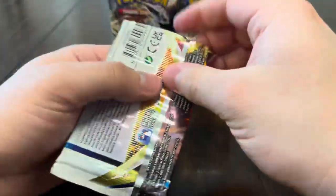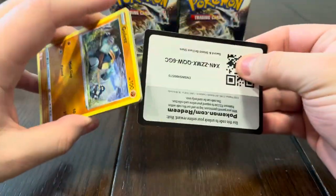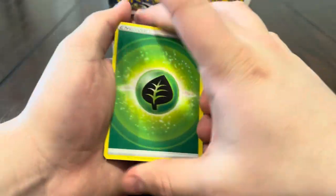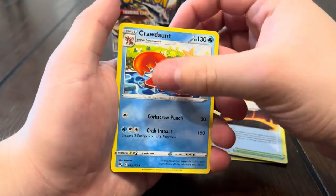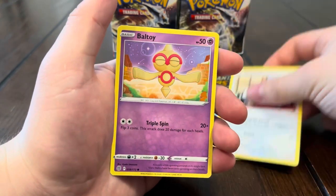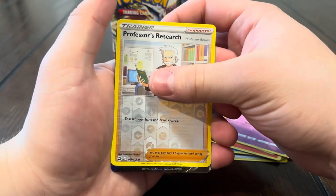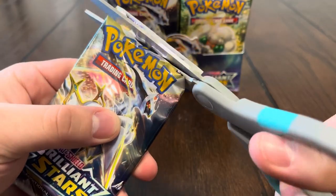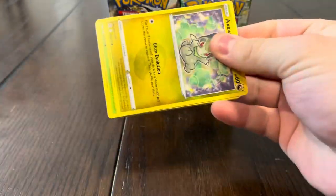First pack magic — we got that Charizard artwork! We're after that Charizard rainbow as well as the Charizard full art; we still need both of those. We got Hitmontop, Magma Basin, Corphish, Golett, Chimecho, Chimchar, Minccino, Ball Guy, and Professor's Research. We do got a V — we got a Honchkrow V! We started off strong.